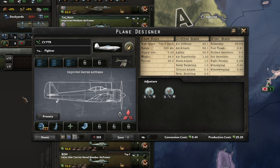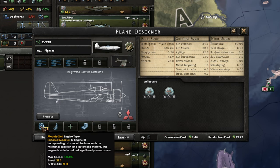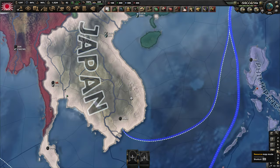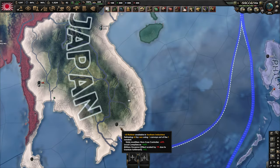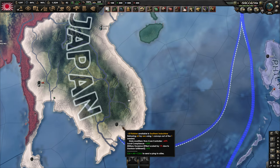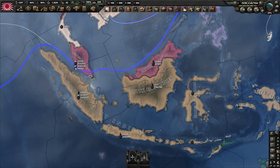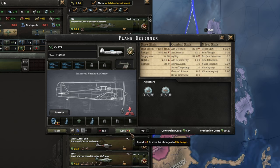In terms of fighters, this is what you should be putting on your carriers: quad heavy MGs up top, a single engine 3, and armor plus self-sealing fuel tanks at the bottom. You will have the rubber to spare for self-sealing fuel tanks when you demand Indochina, and even more rubber if you attack the East Indies successfully. Still, if you're struggling for rubber for whatever reason, you can always swap the tanks for another armor plate.